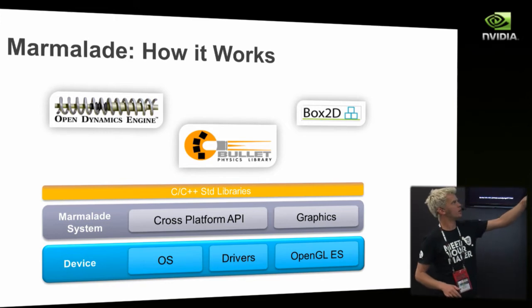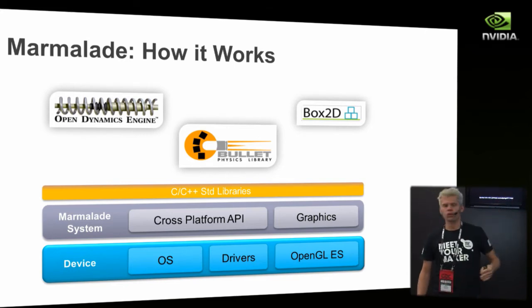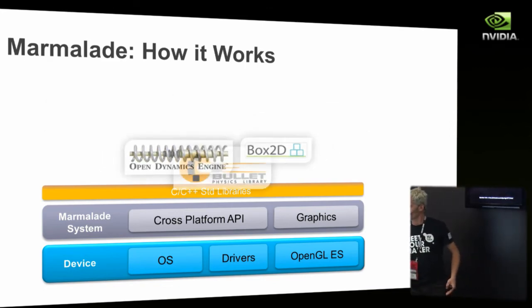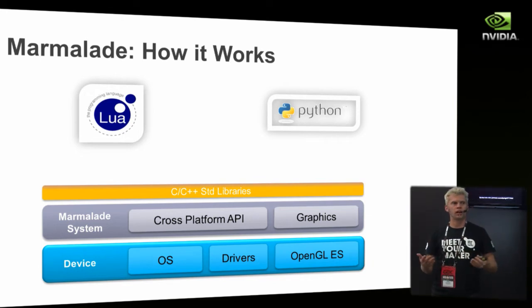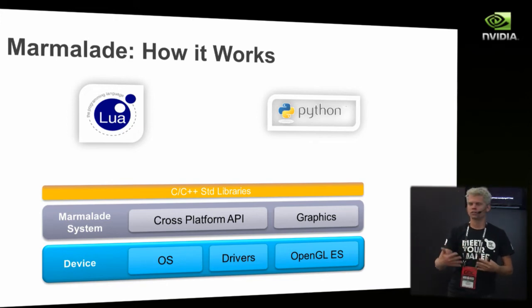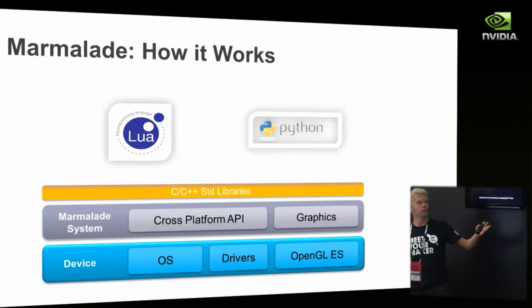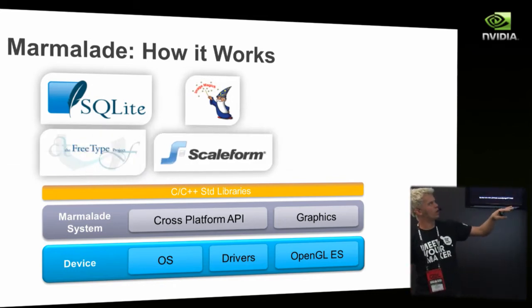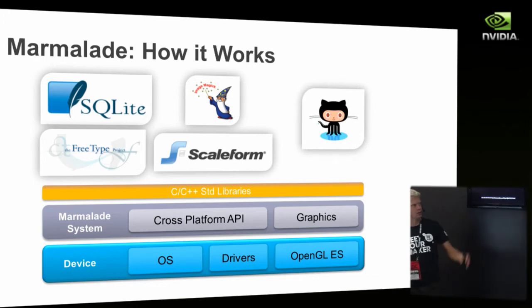Because it's a standards-based layer, we've already ported all these standard pieces of middleware. For physics you've got Box2D, Bullet, and ODE — or you can bring your own physics engine. You can also embed a scripting language: Lua, Python, Ruby, or Mono. Any runtime written in C++ can be compiled on top of Marmalade. The two we provide on our GitHub are Lua and Python, and I've also got V8 running for JavaScript. There are many other open-source and commercial libraries already ported: SQLite, FreeType, ImageMagick for image transformation, and Scaleform — a commercial Flash implementation. The last count was around 80 modules ported, and most of it isn't really porting, it's just compilation.